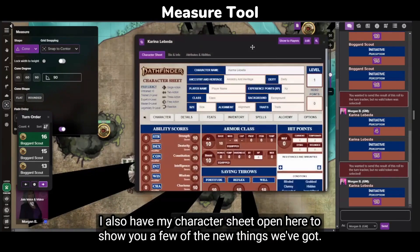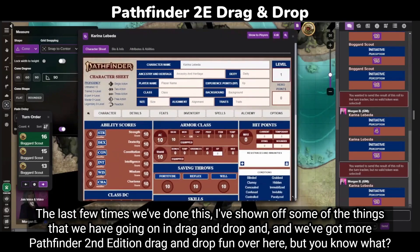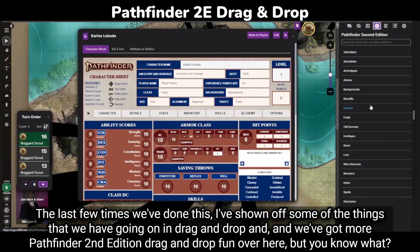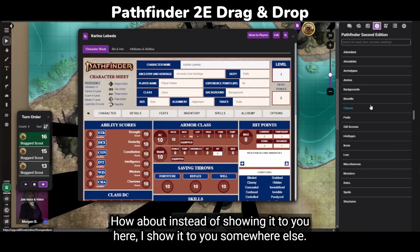I also have my character sheet open here to show you a few of the new things we've got. The last few times we've done this, I've shown off some of the things in drag and drop, and we've got more — Pathfinder 2nd edition drag and drop fun over here. But how about instead of showing it to you here, I show it to you somewhere else.